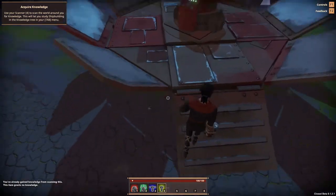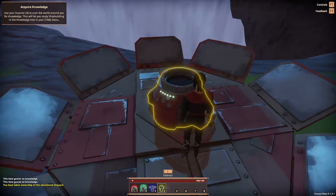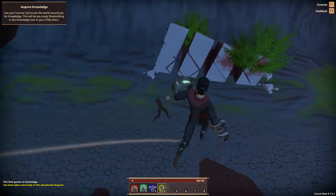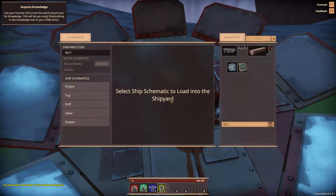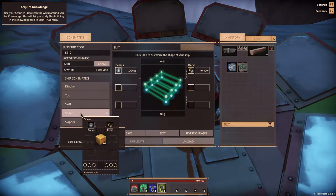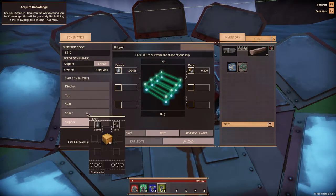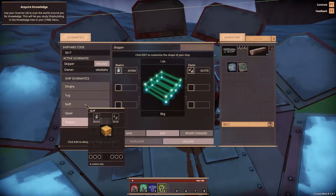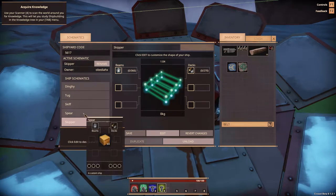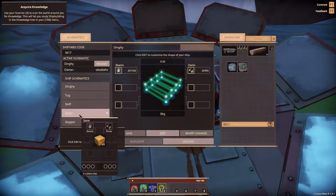Can I get some knowledge from this? E for interact — you have taken ownership of this abandoned shipyard! Heck yeah! So now I can select a schematic. We got a dingy, a tug, a skiff, a spear, a skipper. Spear sounds like it does damage, I don't know — they just all say 'a custom ship.' Beams and decks. Let's start with a spear.